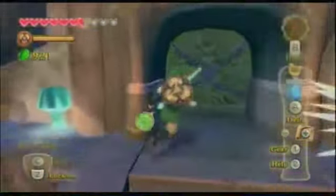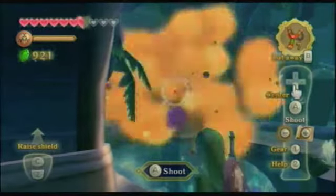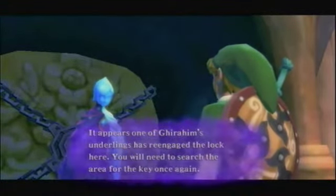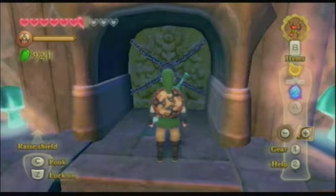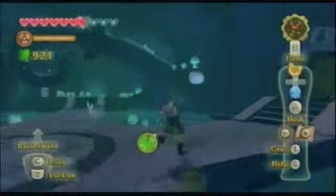You'll notice that this door over here that was once unlocked — yeah, there we go. It appears one of Ghirahim's underlings has re-engaged the lock. The door is locked and we don't have a key. Unfortunately, having to redo this dungeon, we're going to have to go look for a key again. Yep, it definitely could not be that easy.